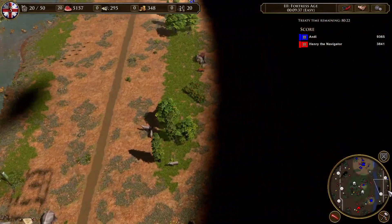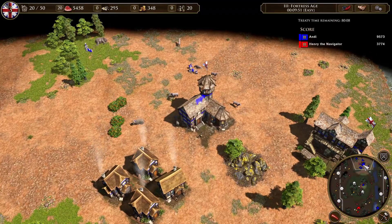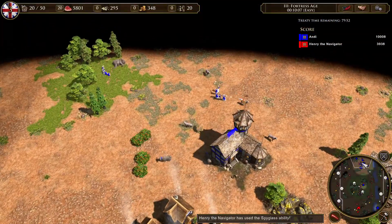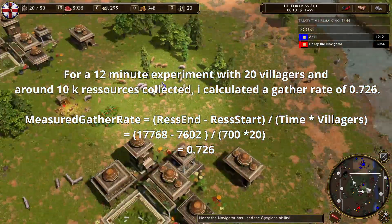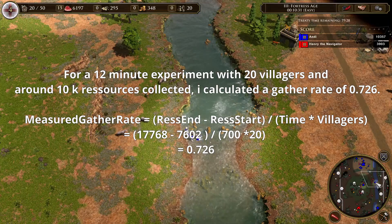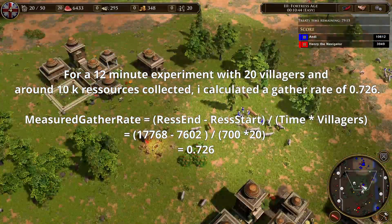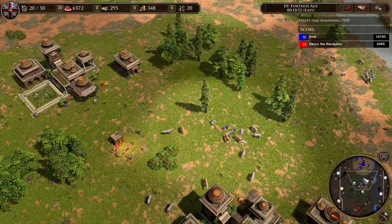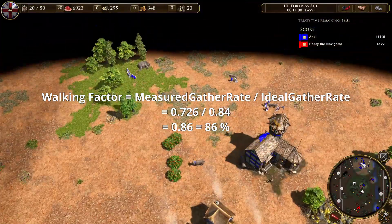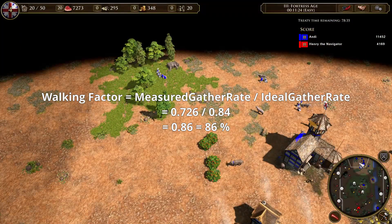Let's quickly see how that looks in practice. For one test I had 20 villagers on hunts without any upgrades. I wrote down the starting resources, let them gather for 12 minutes, then wrote down the ending resources — with those numbers I can calculate my gather rate for each villager. The measured gather rate is: ending resources minus starting resources, divided by time, divided by the number of villagers. For my 20 villagers and the resources collected, I calculated a gather rate of 0.726 food per second. My walking factor is calculated by dividing the measured gather rate by the ideal gather rate — so 0.72 divided by 0.84 gives a walking factor of 0.86, or 86%.